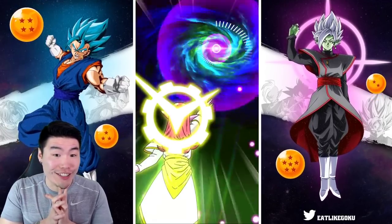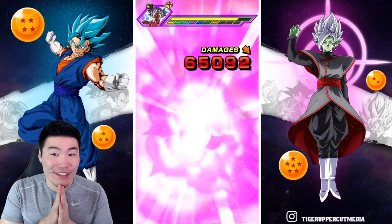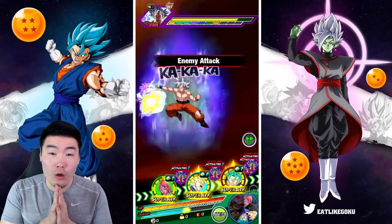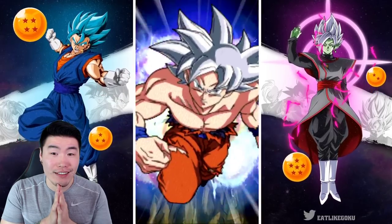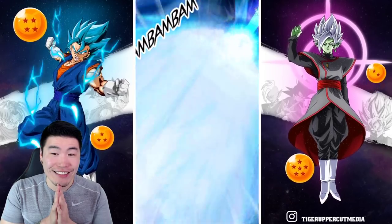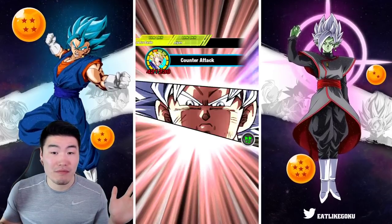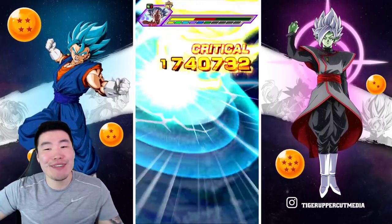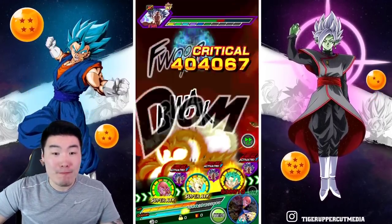We are definitely in danger here — that is for sure. 65K — that's cute. Him getting supered is not really a great thing either. 204K, could have been worse. 2.3 mil for Vegito Blue, 1.7 mil crit — some solid damage there.